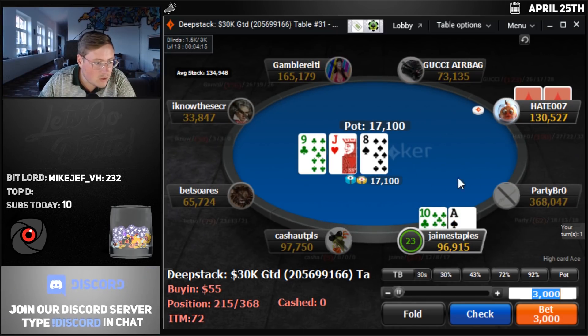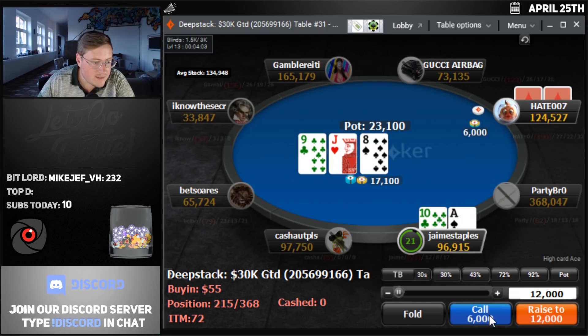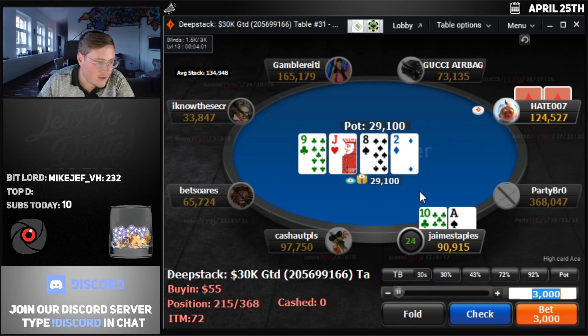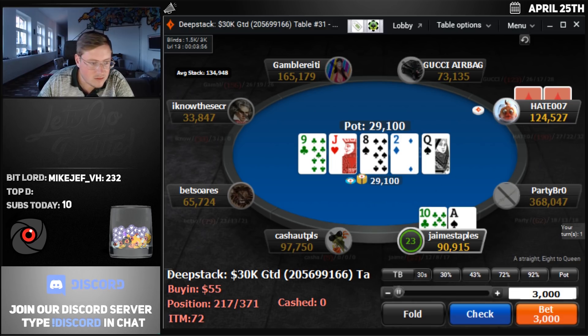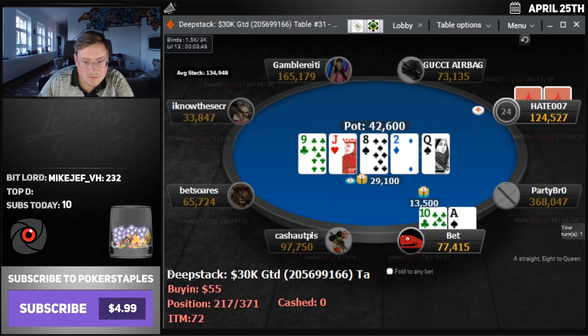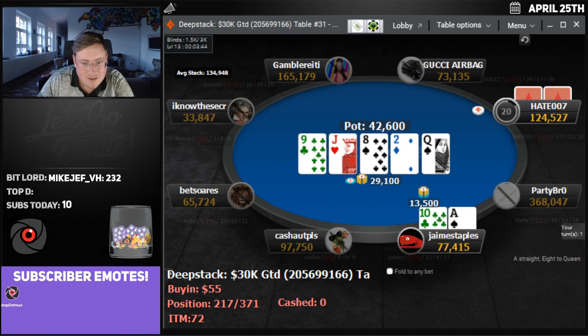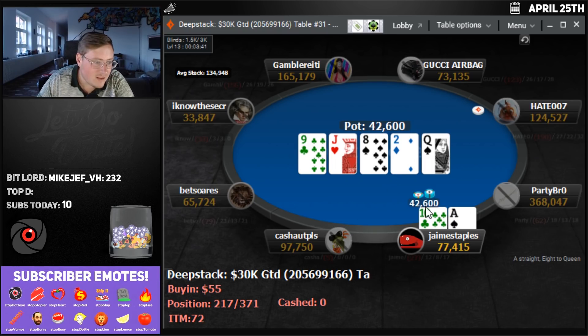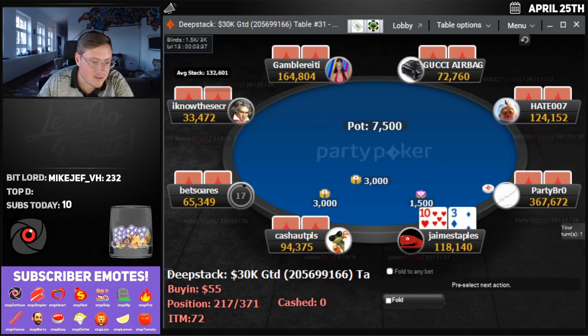The $55 deep stack — we'll call on the big blind. We flop an open-ender and an overcard. They bet 6k; I think just calling is fine. Deuce on the turn. Check, check. Queen on the river — let's go for a bet. Not that big though. Like, it's the most obvious thing we have here. If we bet big, they just need to fold everything unless they made two pair or something on the river.